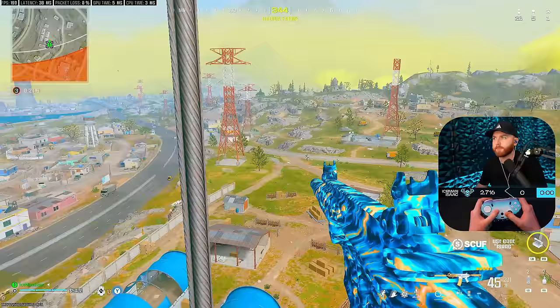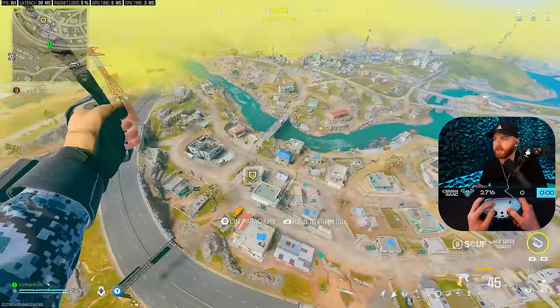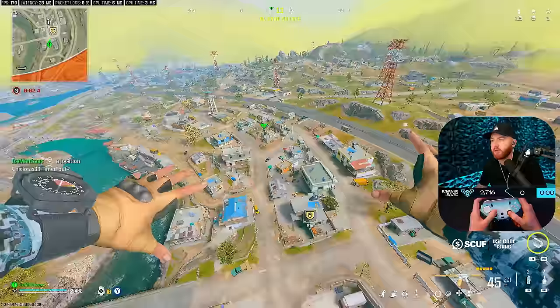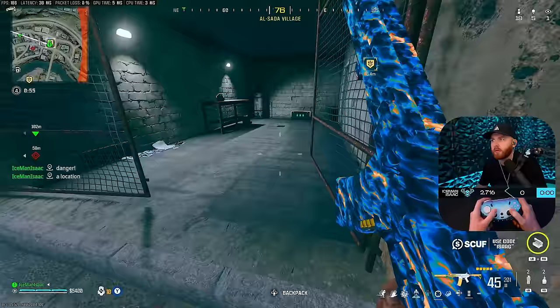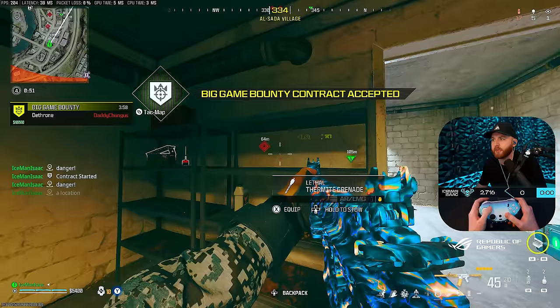And we take it. Zips are much faster this year than they were in the past, so it's a lot nicer. Big game bounties are freaking gold — not enough people are picking them up, but it's a free advanced UAV. Once you get this, it tells you exactly where you need to rotate. I can see a player over here, so I'm going to ping that area with a double ping. Now I know exactly where they are.